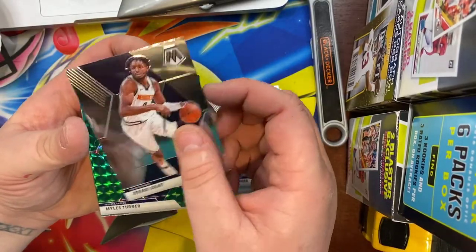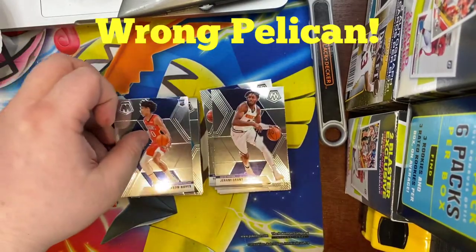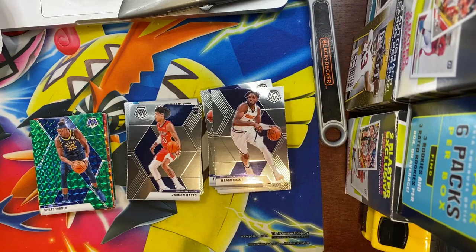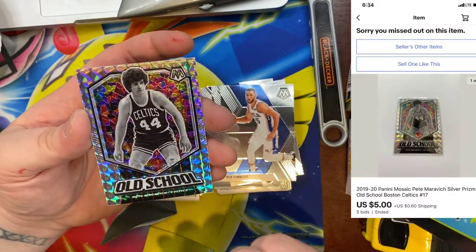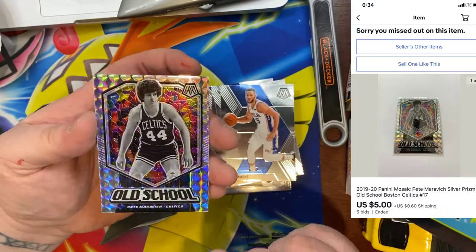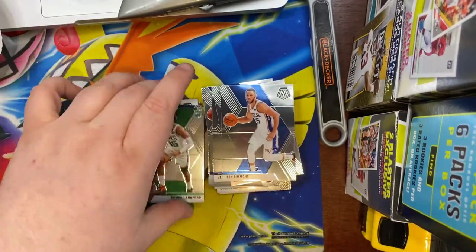We have a Draymond Green, Jeremy Grant, a Miles Turner green, and a Jackson Hayes rookie card. Next pack: Dwight Howard, Ben Simmons, an old school Mosaic of Pete Maravich — that's a good one — and we have a Romeo Langford rookie.